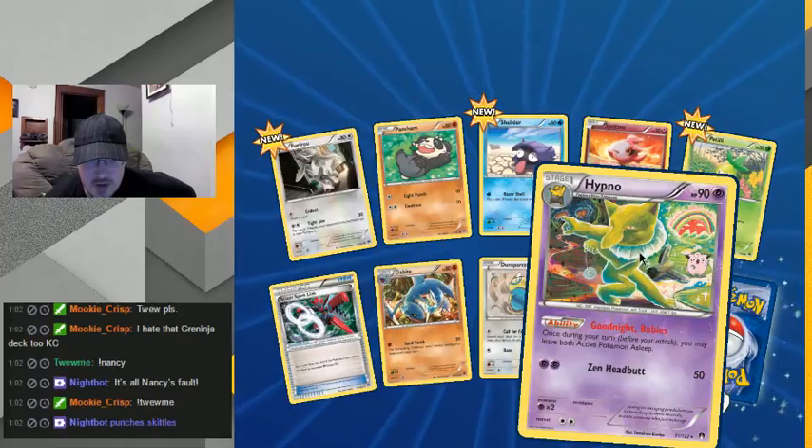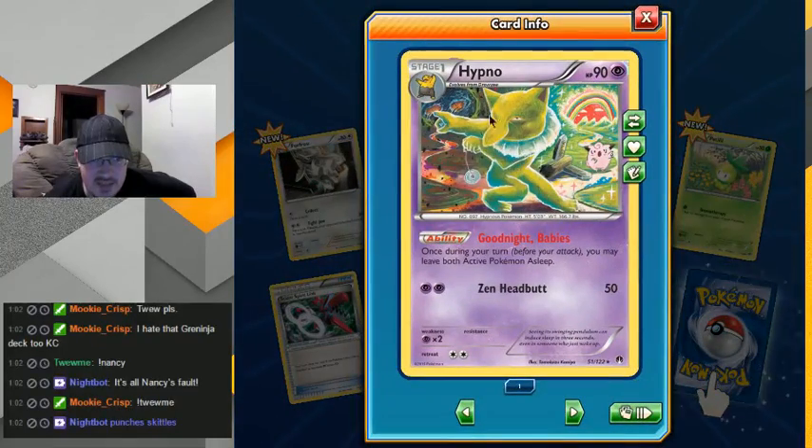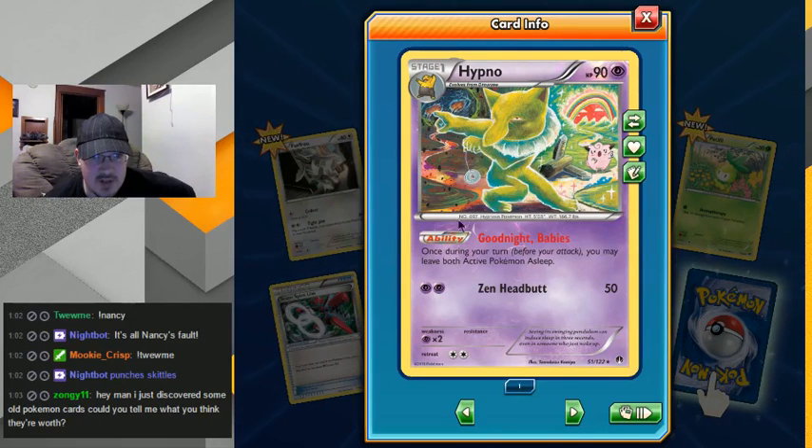And there's the creepy Hypno — oh my god, this scene has to be a reference to 22 Jump Street. This is almost an exact replica of the tripping scene where one side is like a nightmare hellscape and the other side is like a happy little paradise with rainbows and hills and stuff. I am not the person to ask what cards are worth — Mookie might know but I'm discovering most of these cards myself so I have no idea. Welcome Zonny.